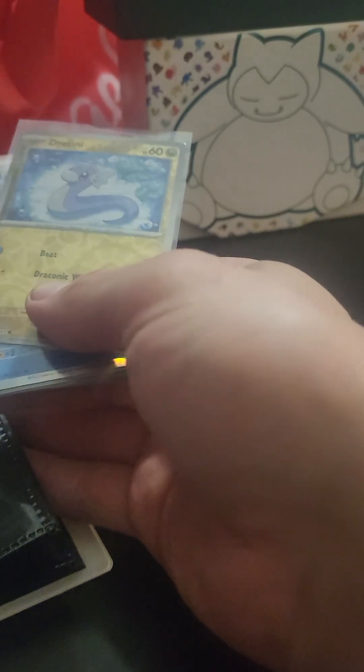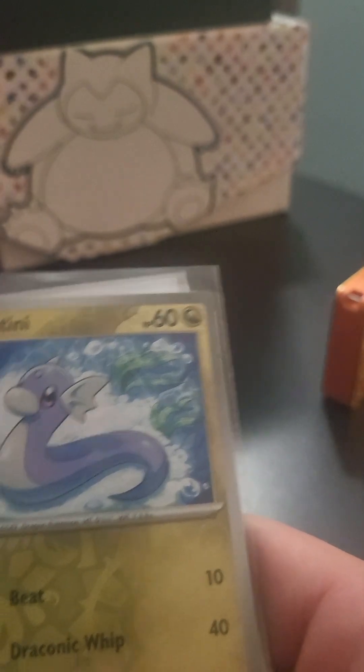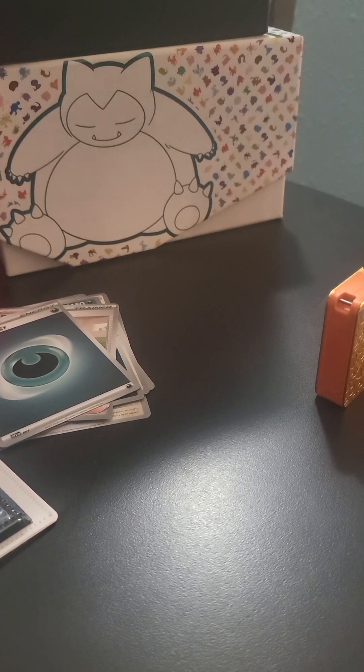But we got Lickitung — Lickitung! If my tongue would work. And he goes in at 108. So we're getting there. Tartini Reverse Holo. And these are all reverses and one Holo that I've been missing for my set. And Articuno Holo — I've been missing that one because I got the Reverse Holo but just haven't had the Holo one. And Cubone and Cubone Reverse Holo.